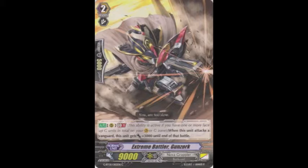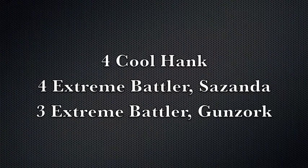Next, you can either run four or three copies of Ganzok, depending on how many you decide to run of Sasanda. He's just a generic 12k attacker, which the deck needs sometimes, because sometimes you aren't able to just throw down an extra booster and you just need to attack unboosted at the Vanguard.